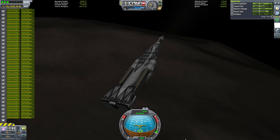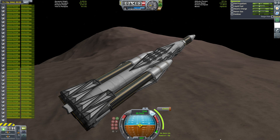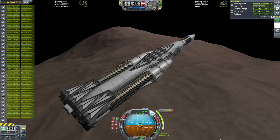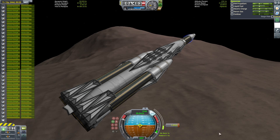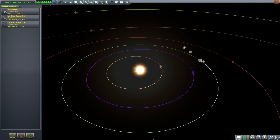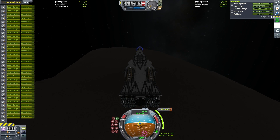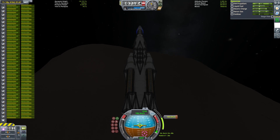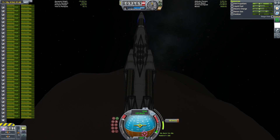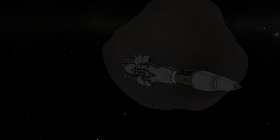Our next destination will be in the Jool system. My initial thought was that I'd be able to transfer from Eve to Jool with just two gravity assists off of Kerbin, but there proved to be not quite enough velocity in this. So I decided to go with an Eve to Kerbin to Eve, back to Kerbin, and then Jool route — that's two gravity assists off of Kerbin and one off of Eve. As with the previous transfer, I decided to prioritize delta-V efficiency over doing a quick mission in terms of elapsed time.